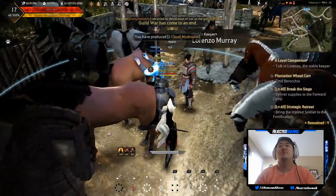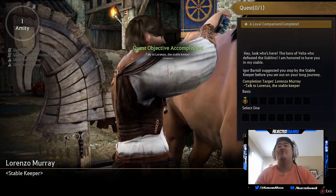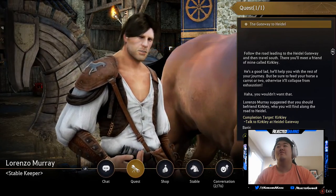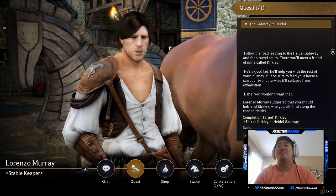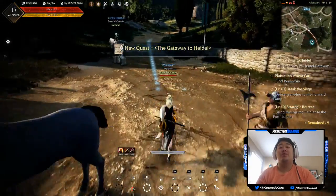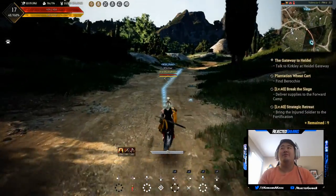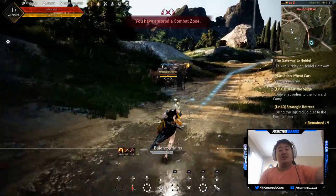All right, to the stables. Lorenzo Murray: 'Hey, look who's here — the hero of Ellia who defeated the goblins! Follow the road leading to the Heidel gateway and then travel south. There you will meet a friend of mine called Kirkley — he's a good lad who'll help you with the rest of your journey. Be sure to feed your horse a carrot or two, otherwise it'll collapse from exhaustion.' All right, that I think is going to do it for this episode. In the next one we'll head south towards Kirkley. Hope you guys enjoyed, sorry for the split episode — catch you in the next one, peace!